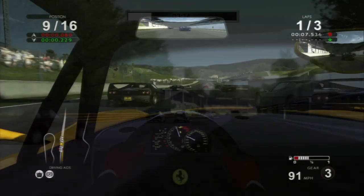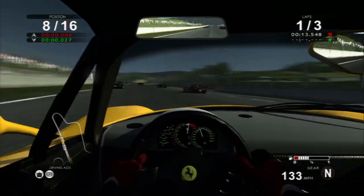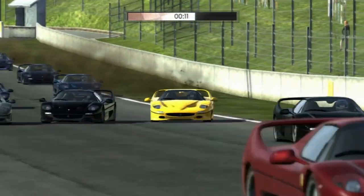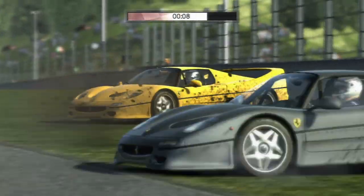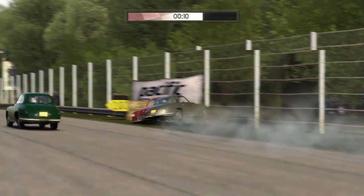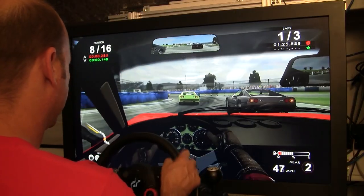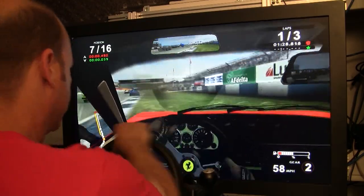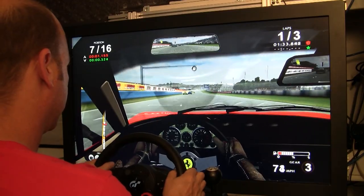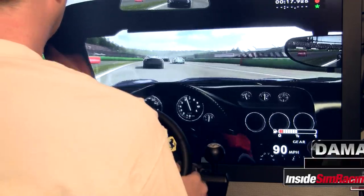Next up, damage. Based on the box cover, it sounded like damage was going to be intense — tire blowouts and all that stuff. I could not get a tire to blow out, nor could I get the car to feel damaged. I was running cars into the wall at high speed to try to end the session and couldn't kill the car. At one point I got the visor to crack a little bit. Don't put it in the box cover if you didn't do it — don't false advertise. One out of five.